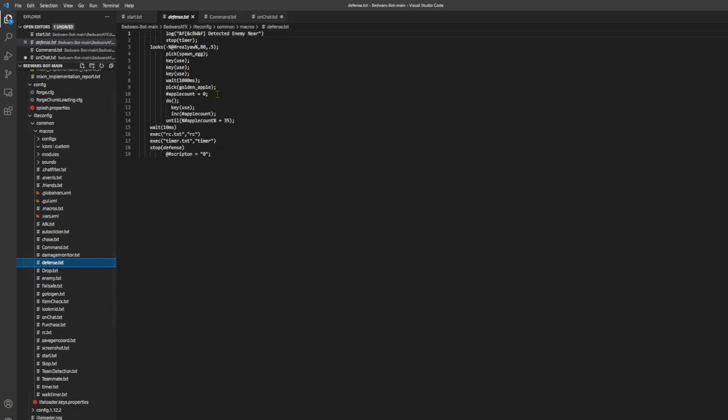So it will launch the defense script. We're going through a lot of scripts here. And then you can see, for some reason, the indentation here is terrible. Log, bed walls detected enemy near — and then we stop the timer, and then it looks to the real yaw. This is like what it's looking at. So real yaw is probably some kind of rotation variable spawner, because it doesn't actually have PvP coded — it wants to buy iron golems to defeat players. That's its only way of defeating them.